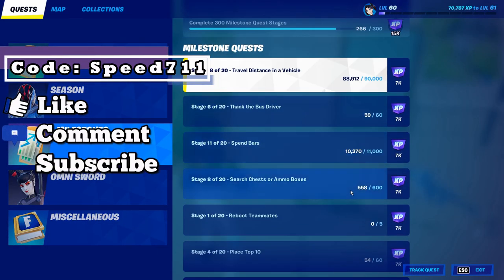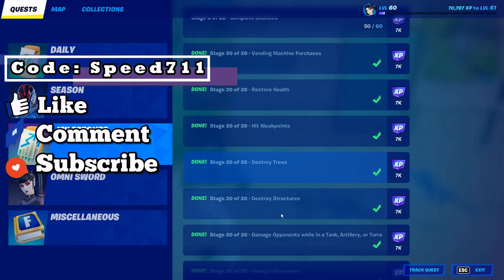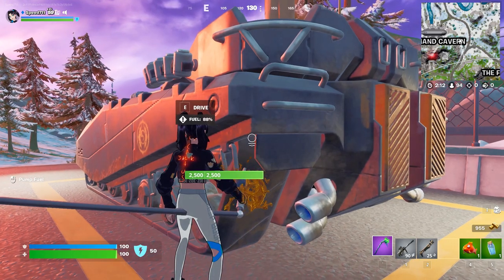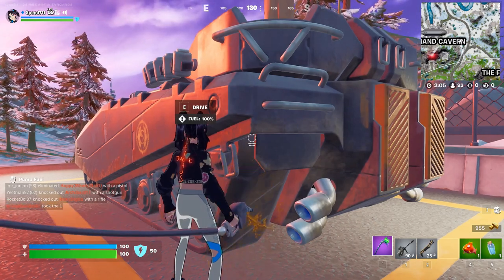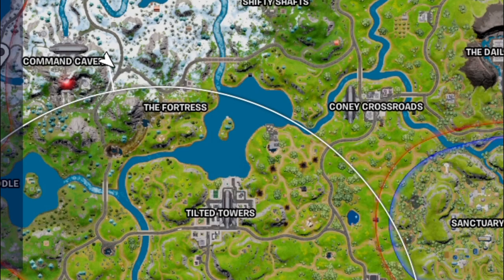Hey, what's up, brospeed711 here. I'm showing you the easy way to complete the damage opponents while in a tank, artillery or turret milestone in Fortnite Chapter 3 Season 2. The best route I like is to land around Command Cavern.